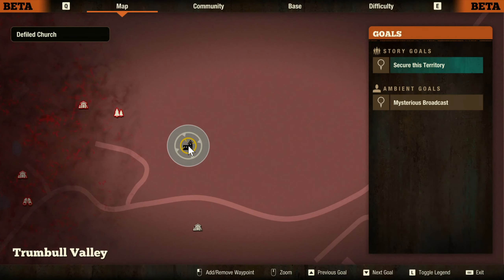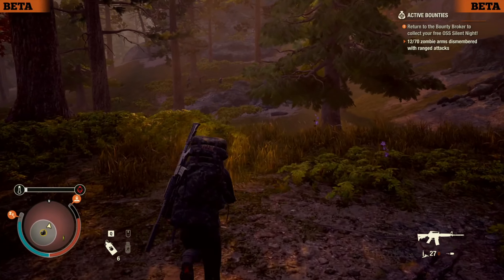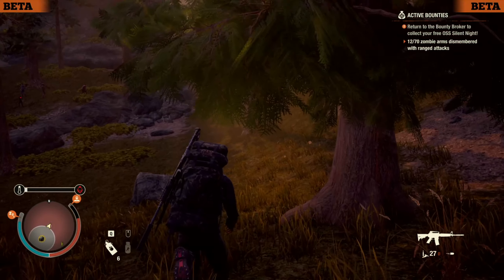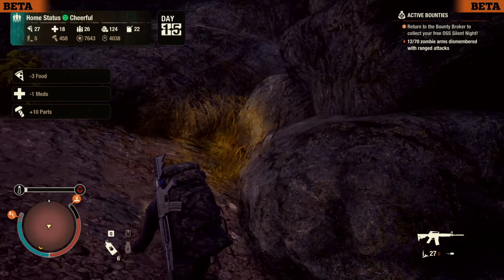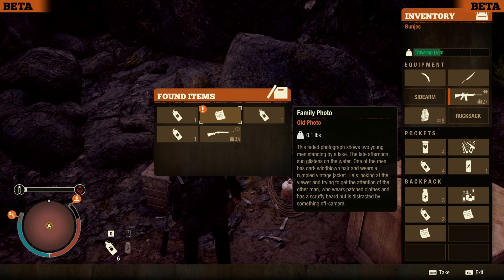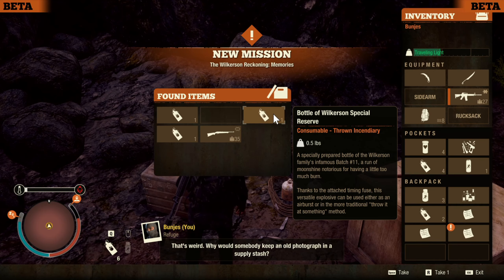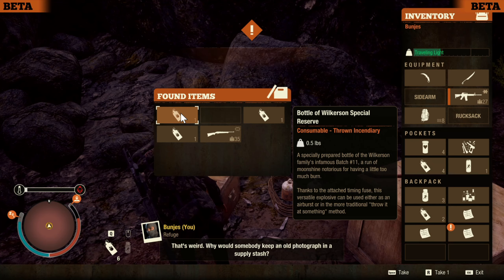Head over to the Defiled Church on the map, as you guys can see here. From this church, you're going to want to follow the path I have shown in this video. You'll go up this little ridge and stumble across a secret Wilkerson stash. Inside you're going to find a family photo — once you pick this up, you will start the mission called the Wilkerson Reckoning: Memories.